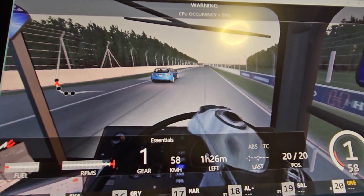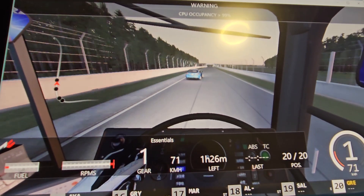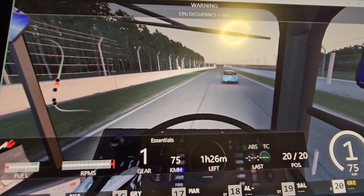This bus has been pre-tuned with an engine swap — a 2JZ engine from the Supra from the Japanese Car Pack DLC — and boosted to about 150 percent power. The bus is modified to have 5 gears manual, or 6 if you include the reverse gear.